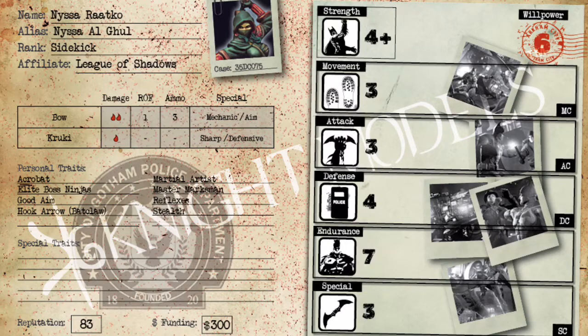She has movement three, attack three, defense four, and endurance seven. Movement three is standard for sidekicks and medium-level free agents, but she is an acrobat and has the bat claw, making her highly mobile. Movement three also gives her a 50% chance of dodging incoming shots because she has the Acrobat special rule. Attack three is more suited for shooting than brawling.